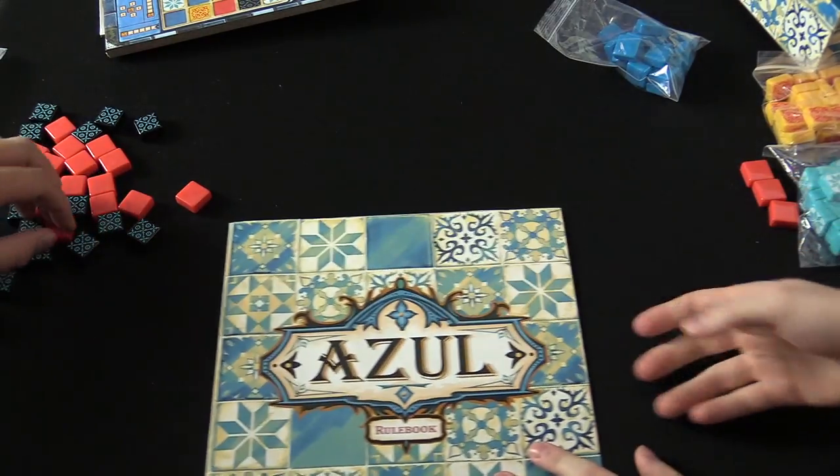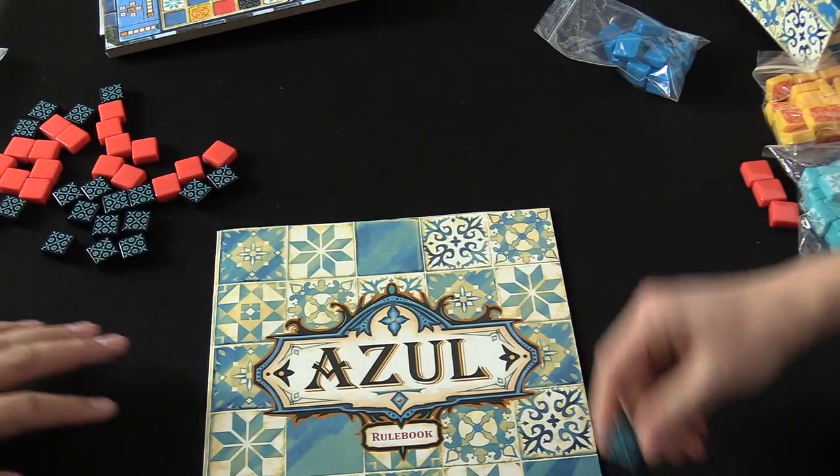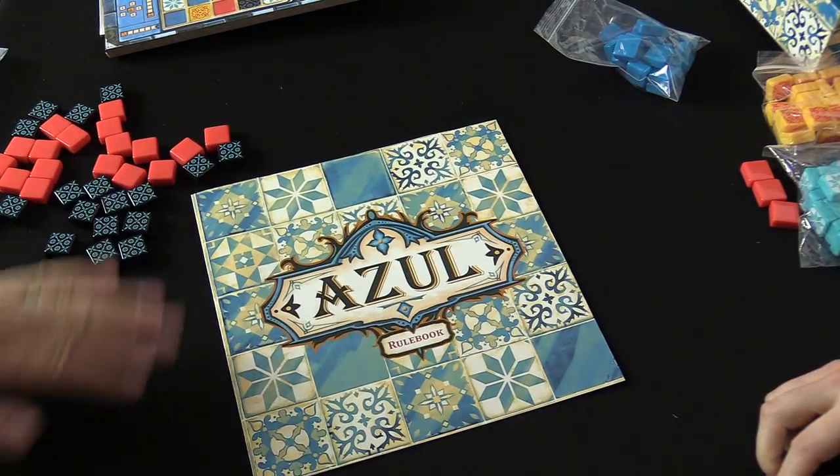That's Azul. Those tiles are wonderful — it's really colorful and super easy to learn and play. The biggest draw is the color and the tiles themselves; they're nice quality and feel like actual tiles. It's a fantastic game with a really fun system — easy to learn but engaging, and you can play really quickly because it's designed for that.